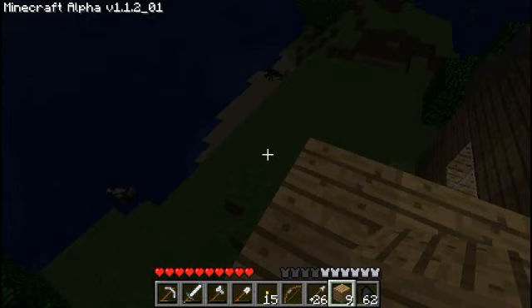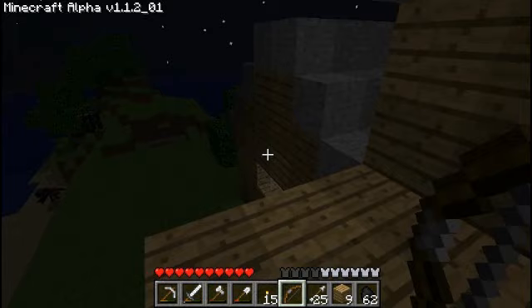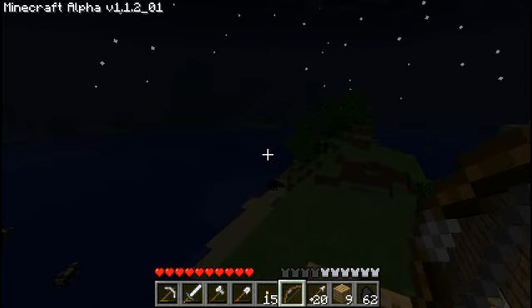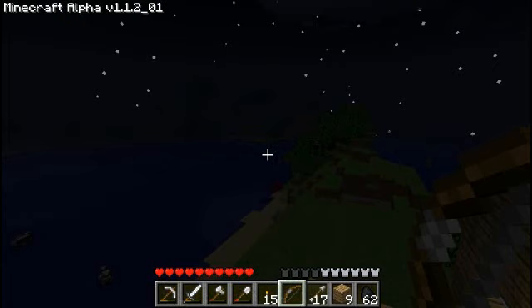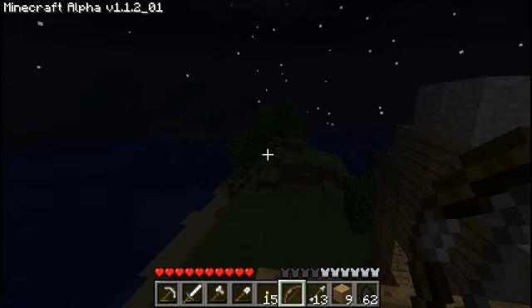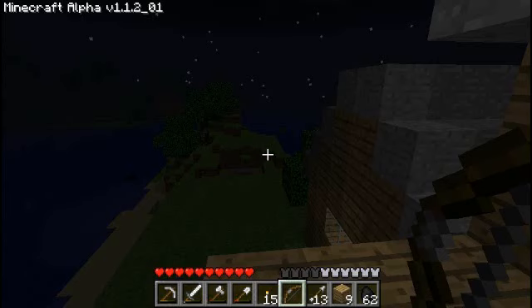There's a spider — whack! There's actually two spiders. They're just going to get taken out. That one's in the water now, that one's dead, and this one's dead. I'm missing a few shots — can't use too many arrows on those guys. I wonder if he dropped string though — I do need to make a fishing rod, just because it's there.